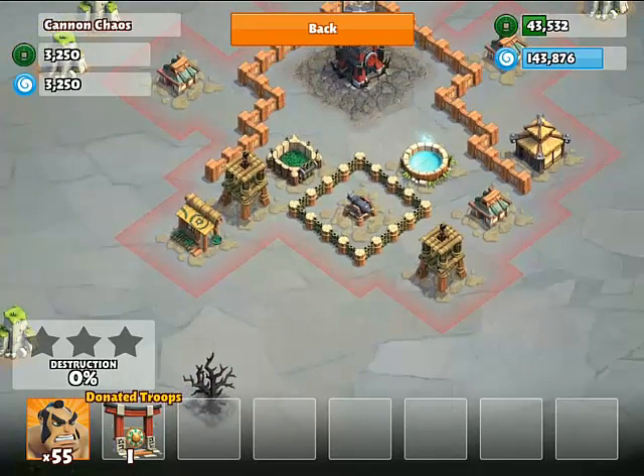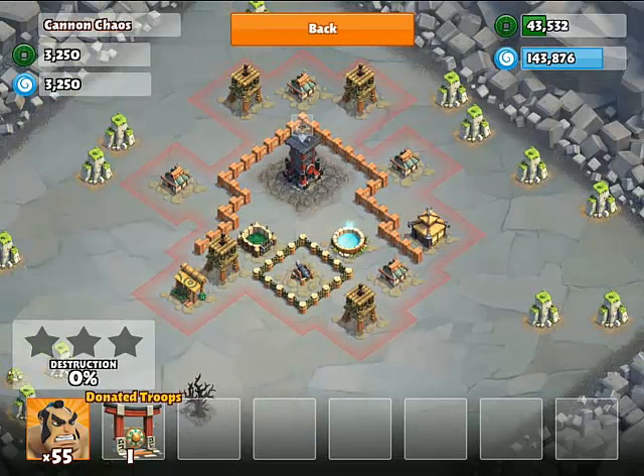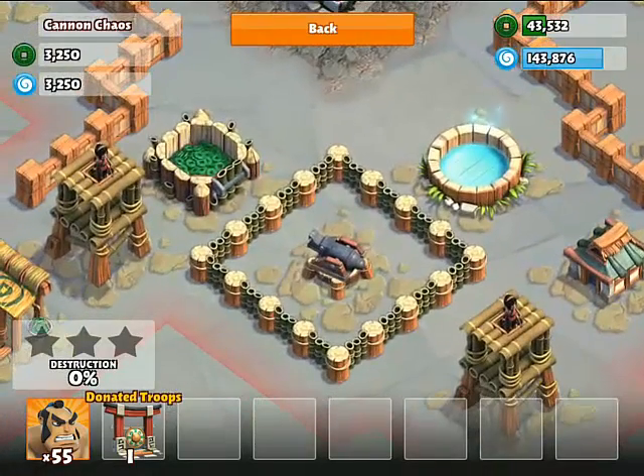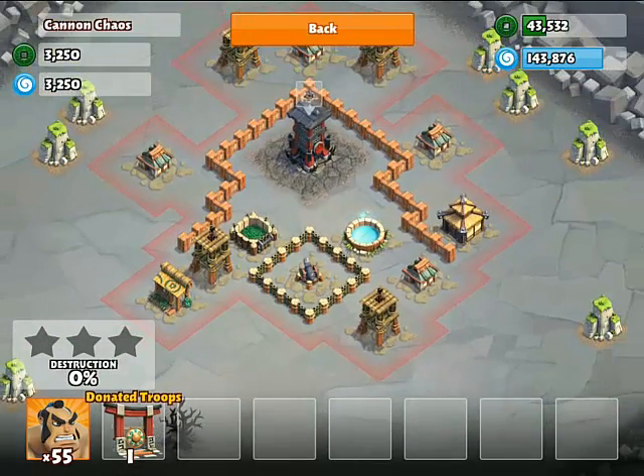Okay, and here you can see we've got the first Cannon — it's just right here in single-player. There it is. This is the way it looks: level 1 Cannon. It does splash damage to our units.